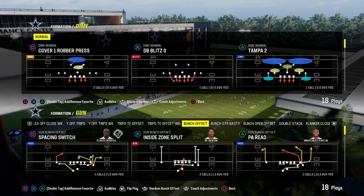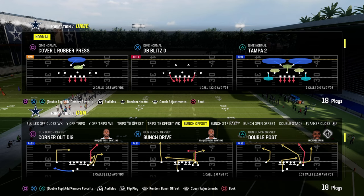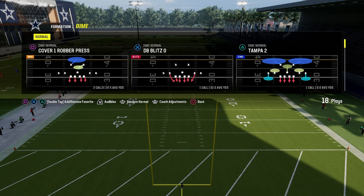In this video, I'm going to show you one of the simplest and most effective blitzes in Madden 24. This has the potential to come through the A-gap and really get you some nice pressure out of a five-man pressure concept.